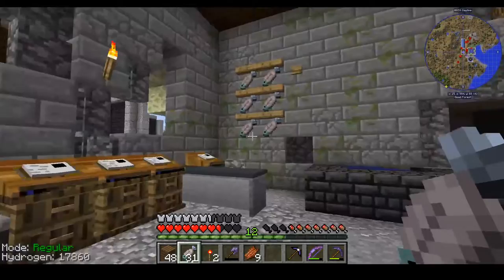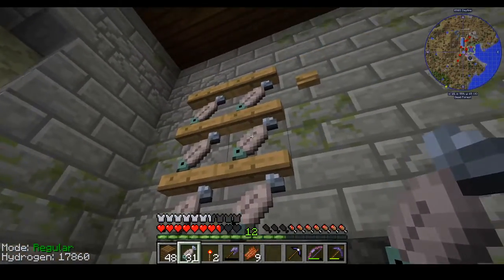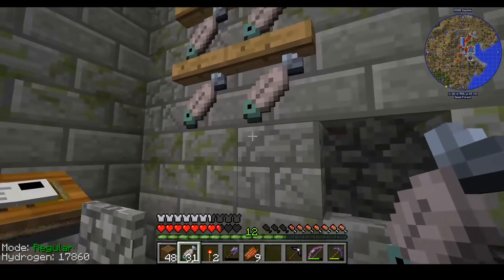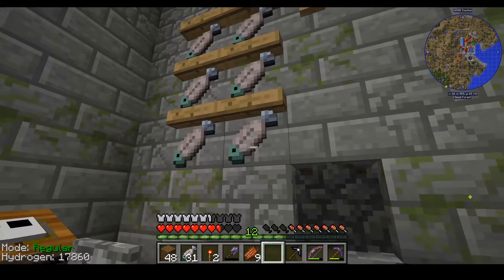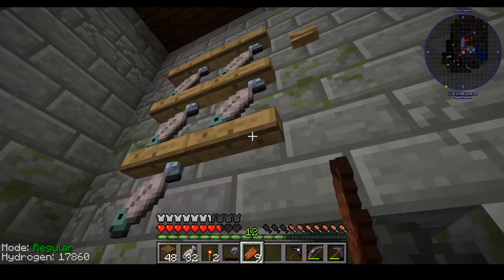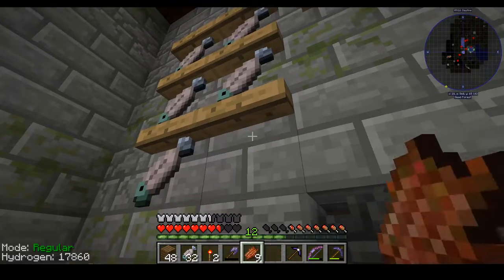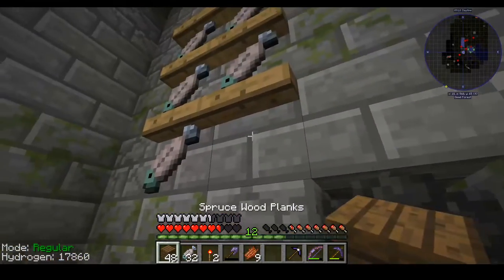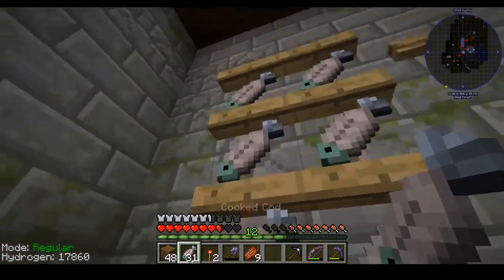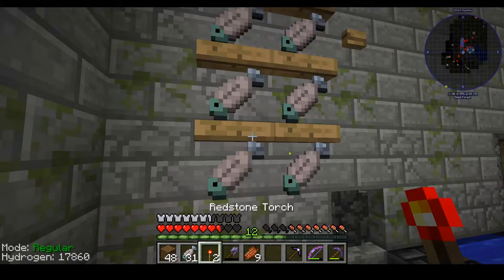These are called a drying rack. What these are for is drying things like meat, or pretty much anything into a jerky. You could use rotten flesh on these, which is one of the really useful things about them — you can put rotten flesh on them and it will become a monster jerky, which is nice. I'm using these to make leather, so I'm using cooked meat.